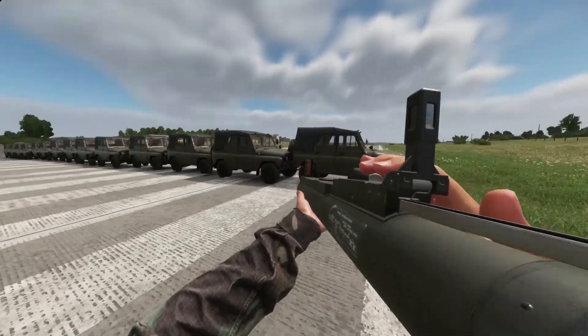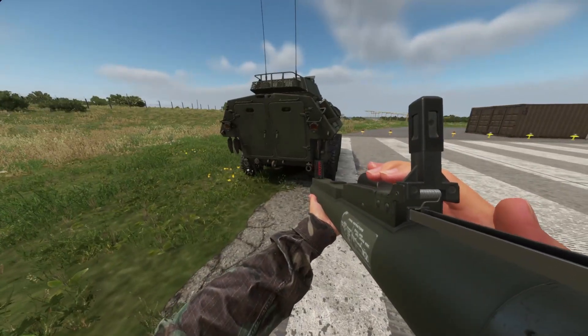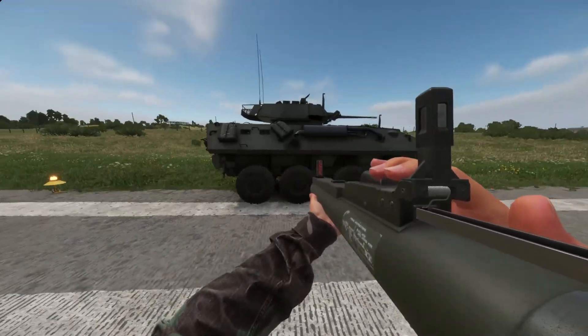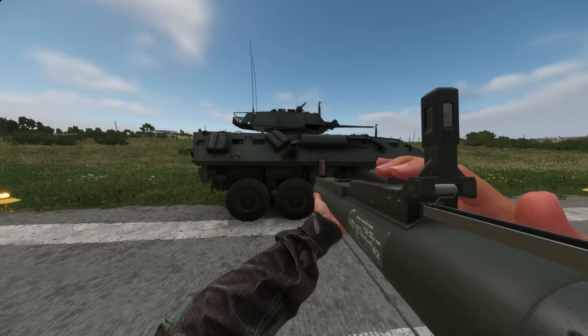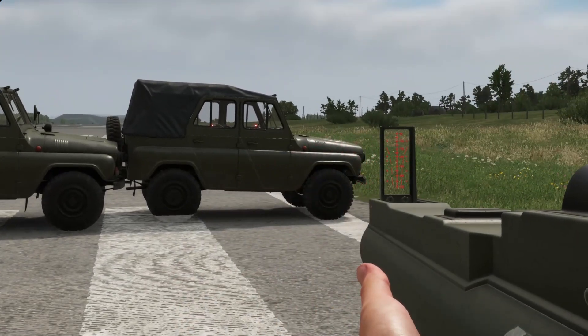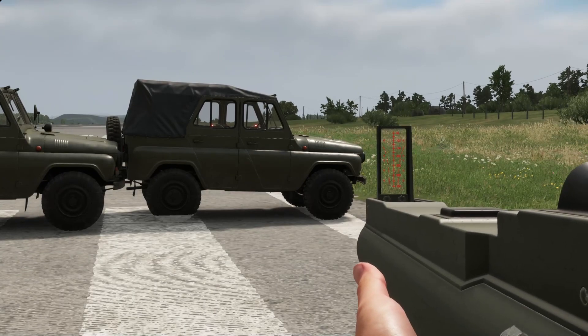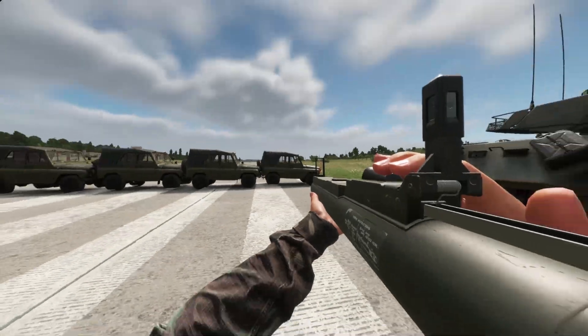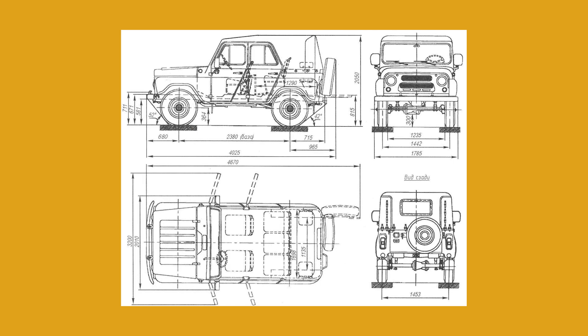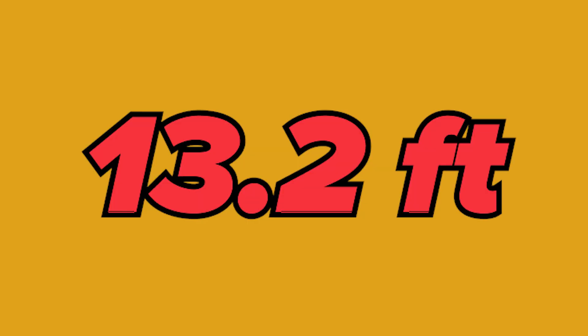I don't know how to measure distance in this game, but I figured I'll shoot a LAW from each one of these UAZ vehicle lengths — that's something you can kind of figure out in your head when you're playing. I asked ChatGPT: how long is a UAZ 469? It says approximately 13.2 feet long. I'm not totally sure that's accurate, but we're going to have to go with it.